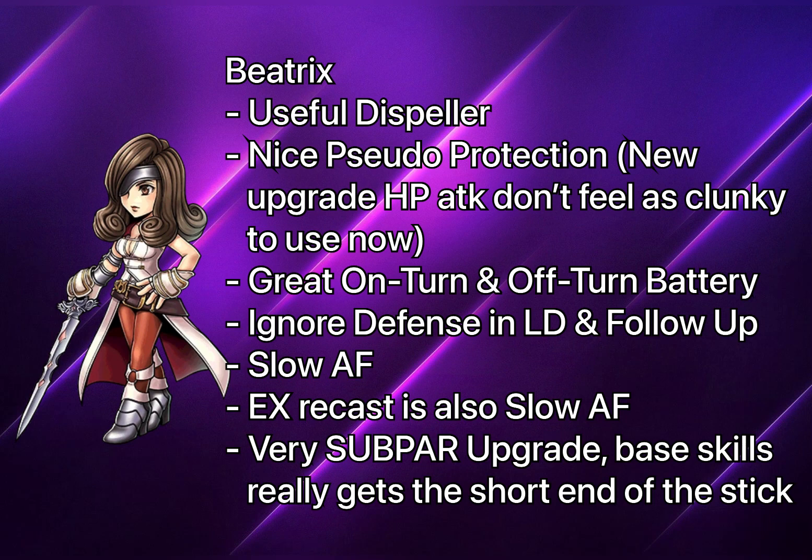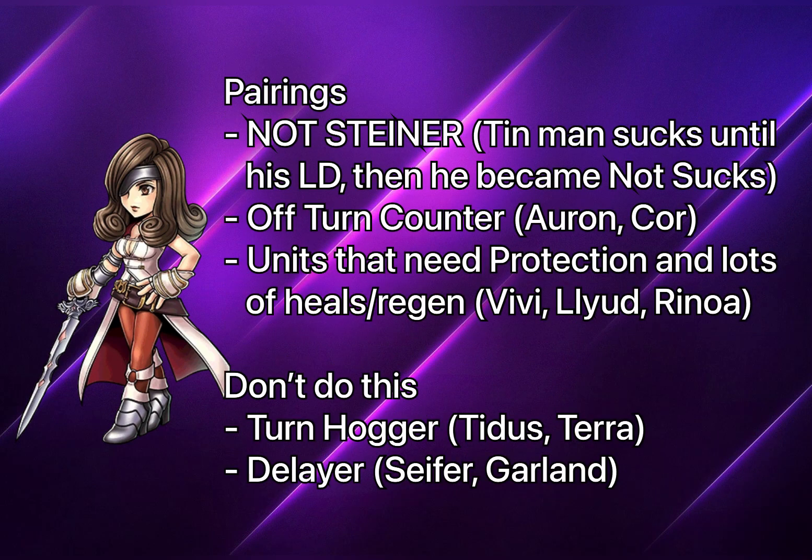Pairing-wise, since Beatrix is weak with on-turn damage, you'll want to pair her with off-turn units so you can get more counters — like Auron, Cor, or even Kain. She offers very good protection as well, so units like Vivi, who have minimal protection, work well with her. Beatrix has a lot of heals in her kit, which pairs well with Vivi, who constantly reduces his own HP to deal damage. However, you don't want to pair off-turn counter units with units that delay the enemy too much — if enemies aren't taking turns, Beatrix won't perform well.